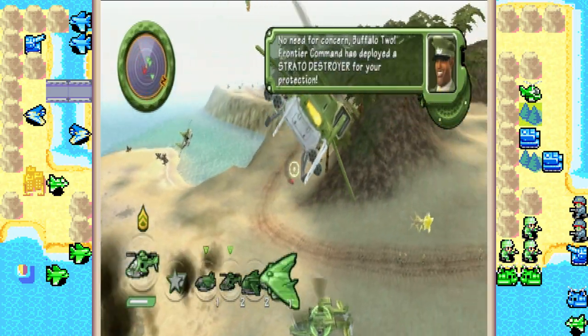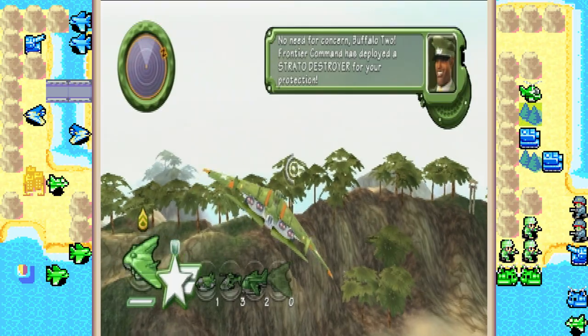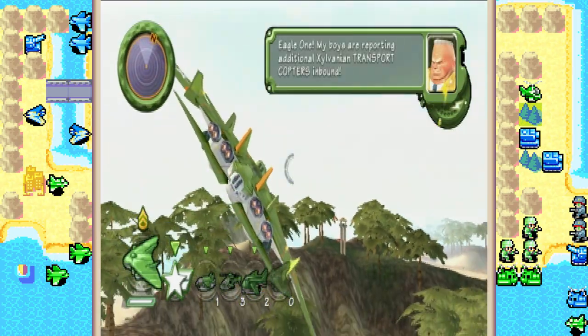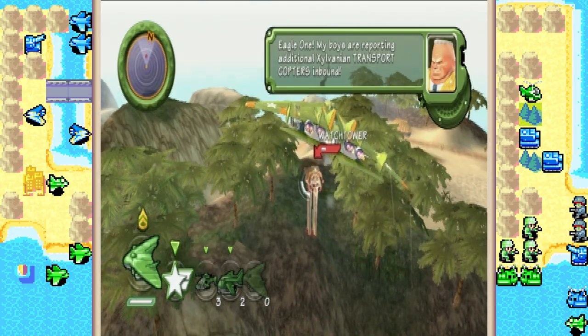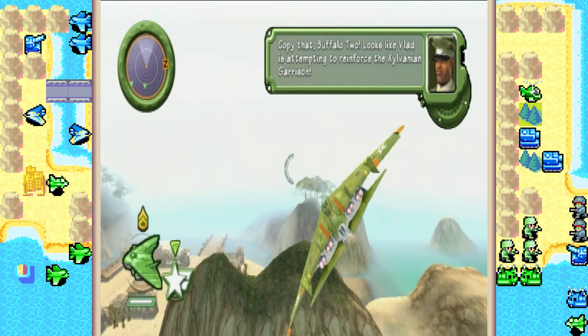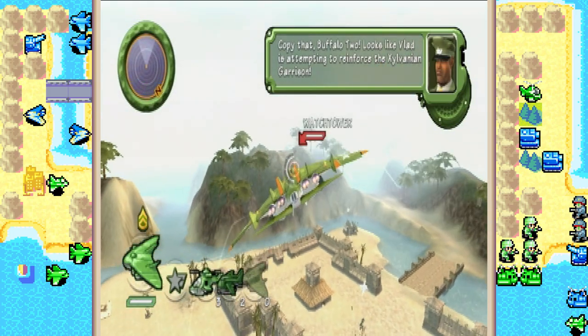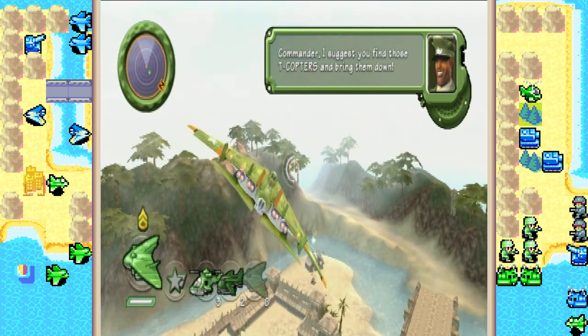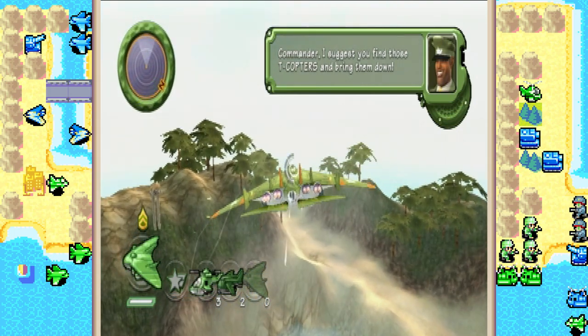No need for concern, Buffalo 2. Frontier Command has deployed a straddle destroyer for your protection. Eagle 1, my boys are reporting additional Exo-Vanian transport copters inbound. Copy that, Buffalo 2. Looks like Vlad is attempting to reinforce the Exo-Vanian garrison. I suggest you find those T-copters and bring them down. They've already landed — wait, no, that's the capture points, never mind. Where are the T-copters? They're coming in from where those grunts were.